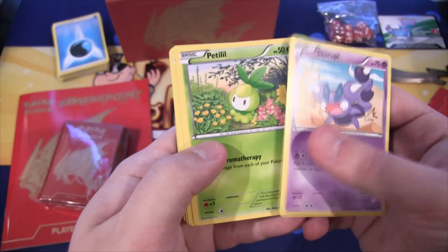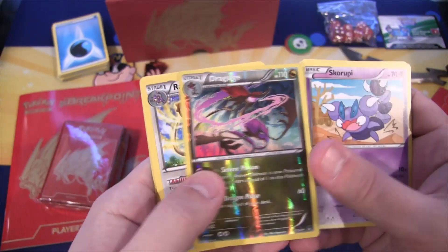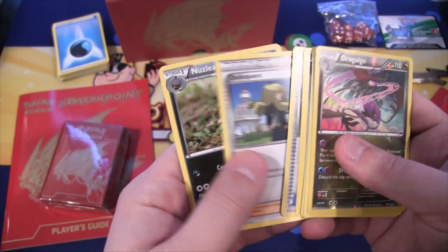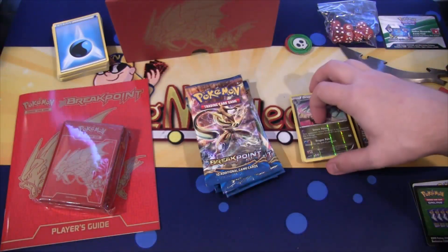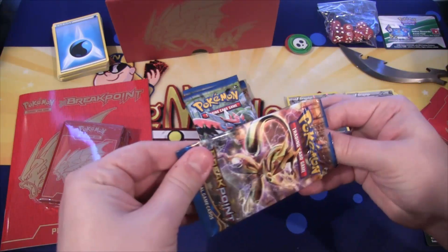We have a Scorpi, then a Patelli, then a Rattata, Numel, Electabuzz, then Dragalgae again — I'm going to say it different ways, maybe one of them is correct. Eradicate, Great Ball, Delinquent, and Nuzleaf. Of course I had to get that card again after already saying I don't know how to say it. I need to look it up for next time I open this set.